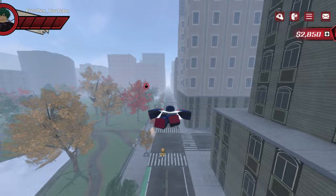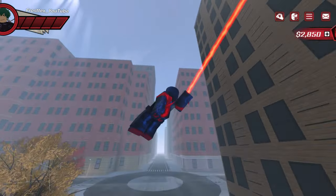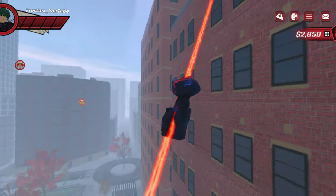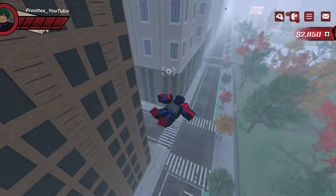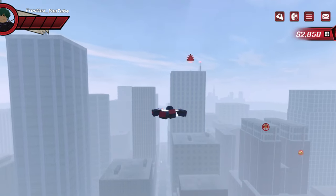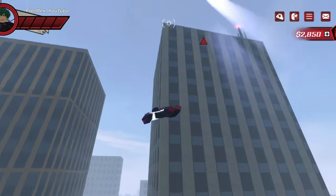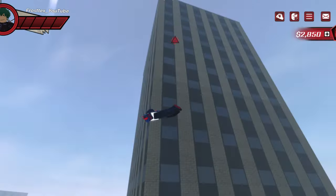When you glide, you want to be going pretty fast, otherwise you're going to go really slow. There are different abilities, but the main way to trigger your ability for that character is pressing the X key button. If this video helped out, make sure to like the video and subscribe to the channel, and I'll see you guys in the next video.